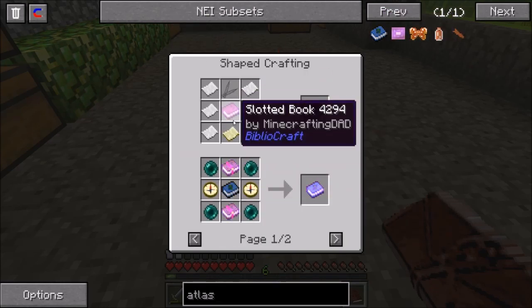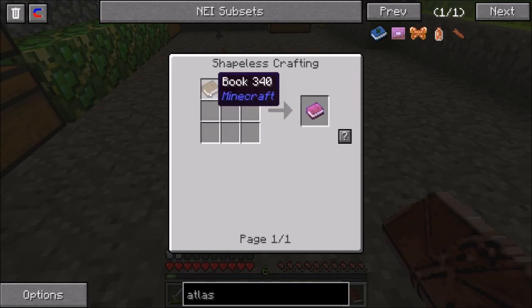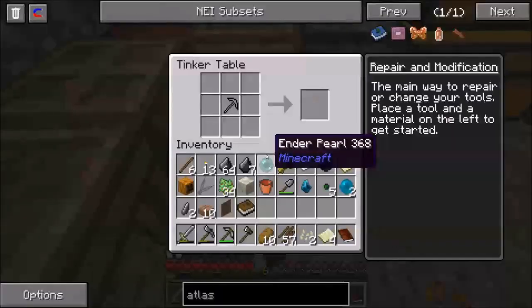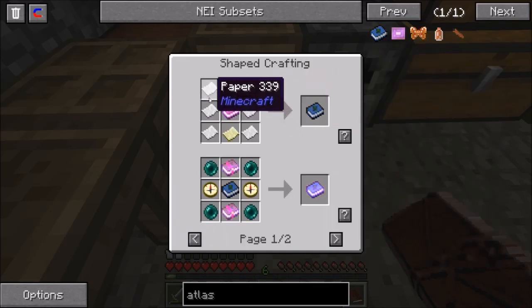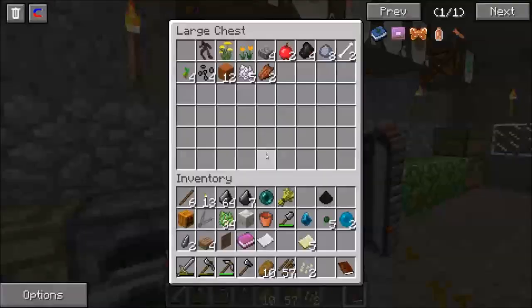To make the atlas we need a slotted book — not sure how to make that, but it's a book with a dark oak label. The dark oak label is just a label, so that's fine. We do have a book. We also need six pieces of paper and an empty map. We have one piece of paper and five maps — we need more paper.